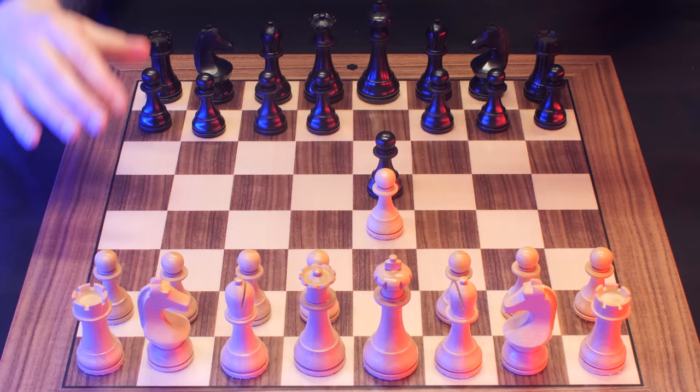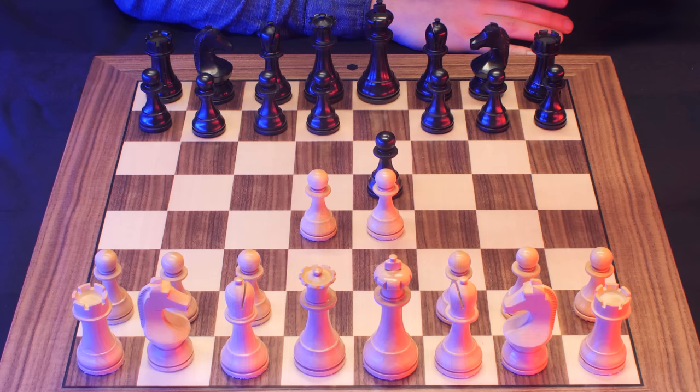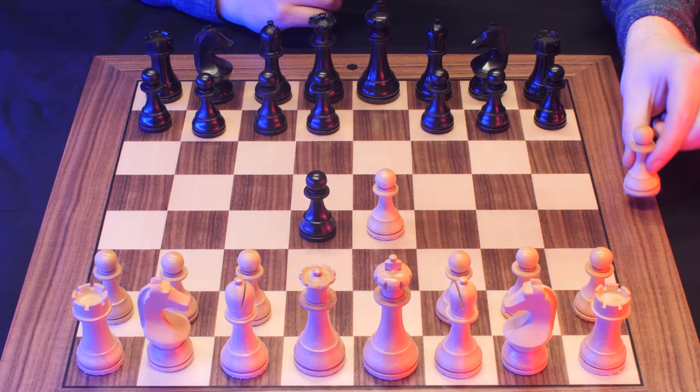So the first move of this particular opening is pawn to D4, gambiting this pawn. The best move and most popular move for black is simply E takes D4. So you have gambited the first pawn.